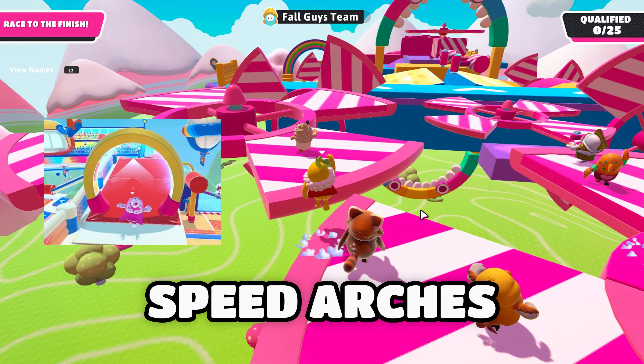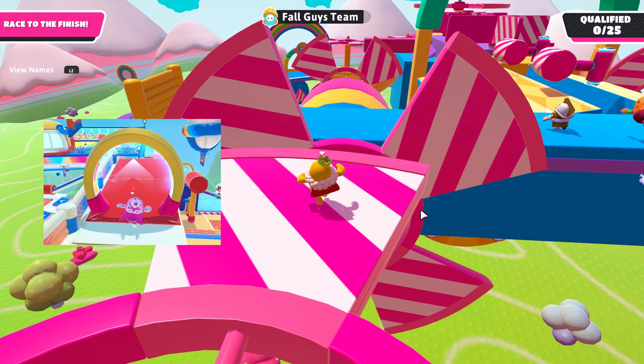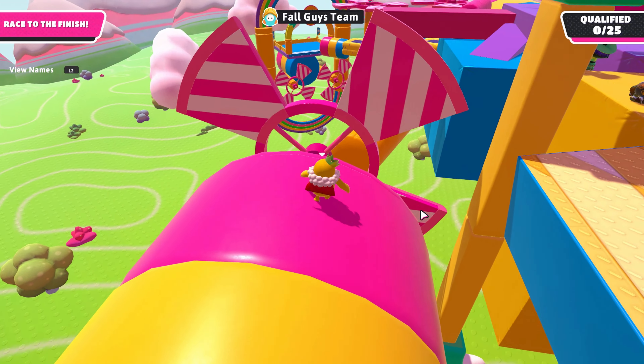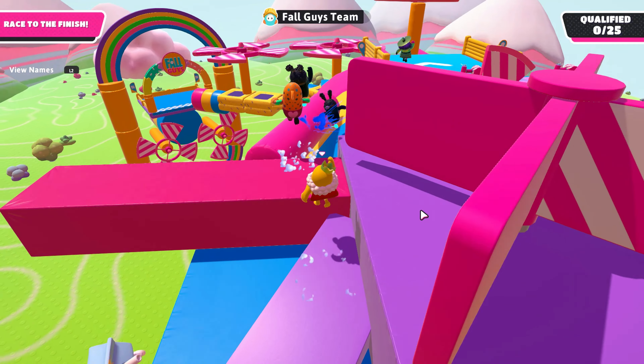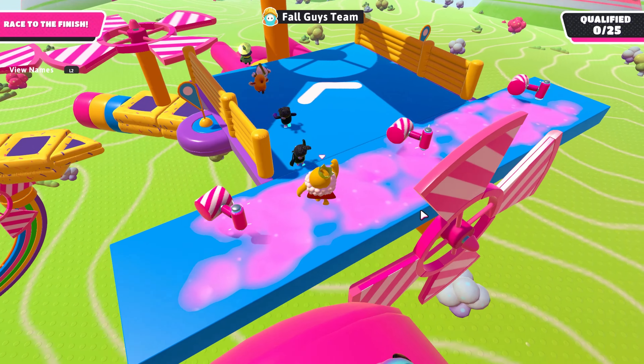Speed arches are my favorite of all because I really like speed run maps that are super fast. We have speed arches in Track Attack and Speed Circuit, and I really like them in those modes because you just go super fast. So it would be awesome to have them in creative mode.